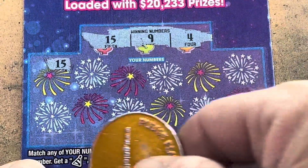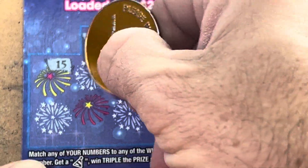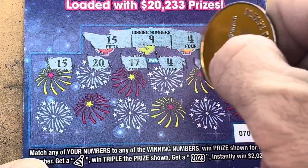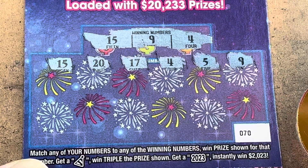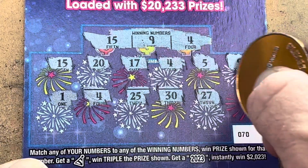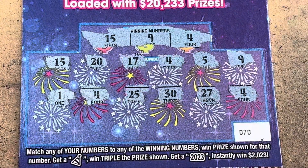Now we want to see the tripler, the party hat — come on, give us a hat. 20, 20, 17, 4 — we got our second match. 5 — we need 4, 9 — that's 3 matches. Come on party hat! 1, 4 — that's 4 matches. 25, 30, 27, and 4 — we got 5 matches!